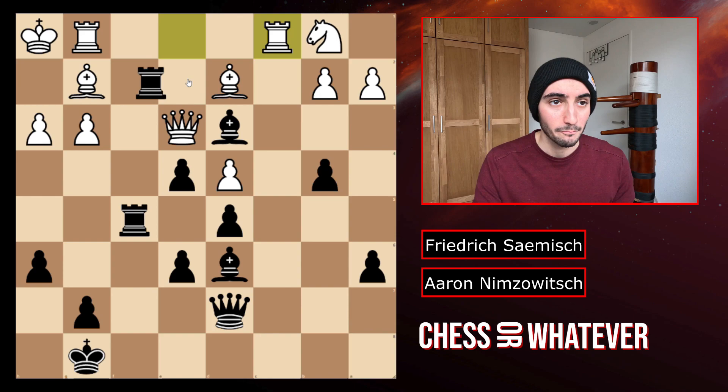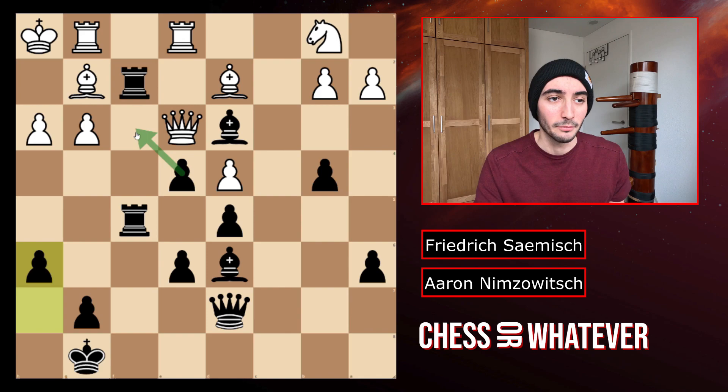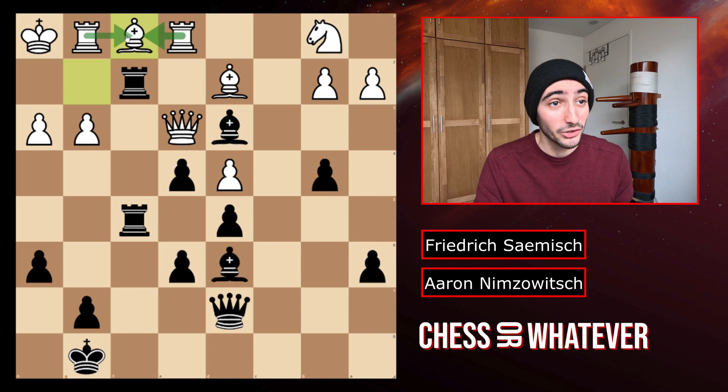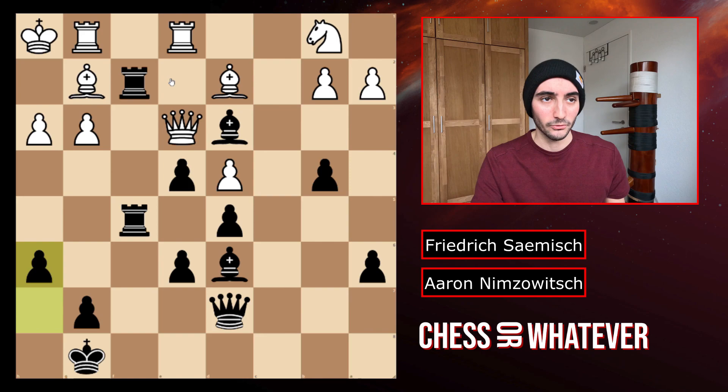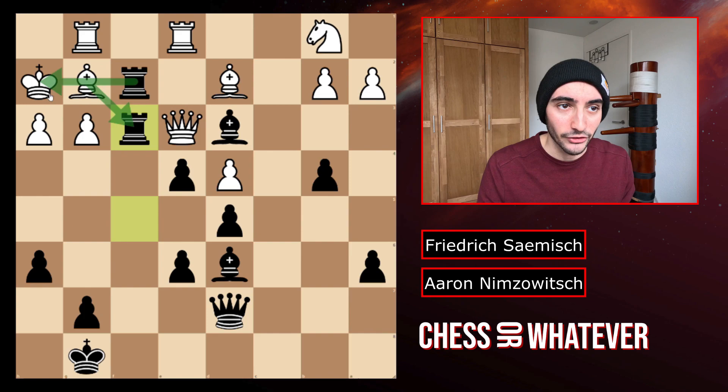Now this rook also can't move — if you move it here I just take it. The bishop can't move. The bishop can't move here because I take it, pawn takes. And if you move it here, we have to count attackers and defenders — you have two defenders and three attackers. None of those pieces can move. But what about the king? Well, if the king moves to h2, I have rook to f3. The bishop can't take me because it's pinned, and the queen is trapped. So you also can't move the king.